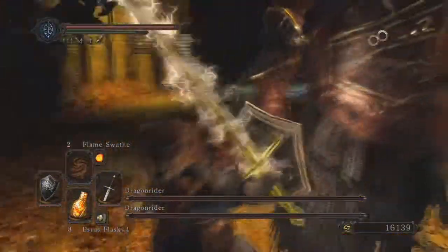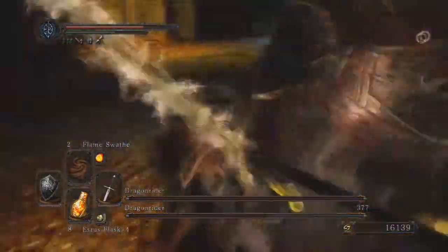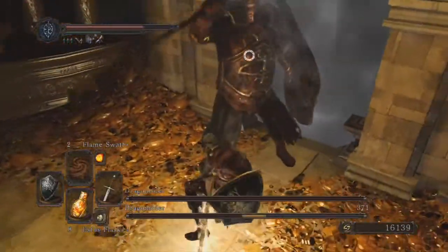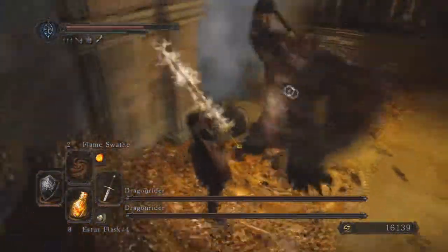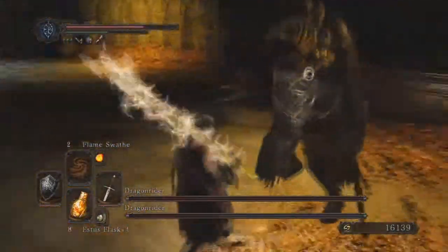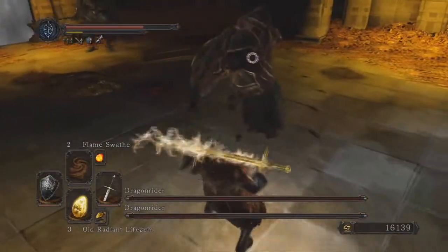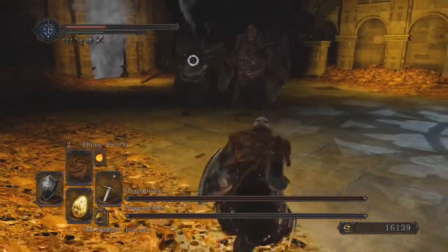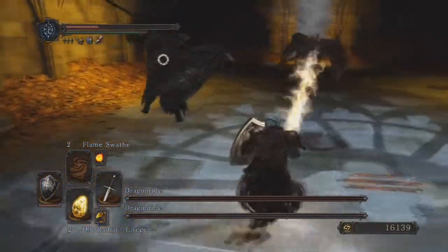All I can really say is try to deal with the first one before the second one comes down, because he'll jump down about halfway through the first one's health and that's when things get a bit tougher. You really just have to time the attacks right, wait for them both to attack, give them one or two hits, and run away. Make sure you watch your stamina — this fight is all about stamina. It's just a physical fight and it's really not that hard.